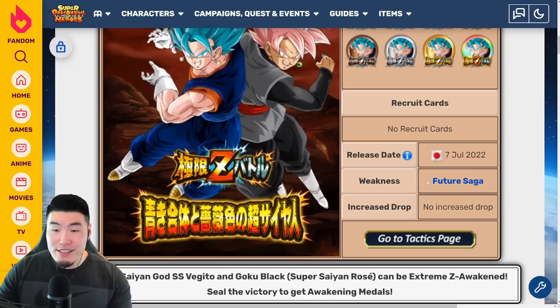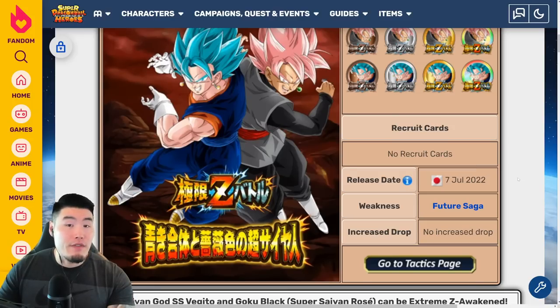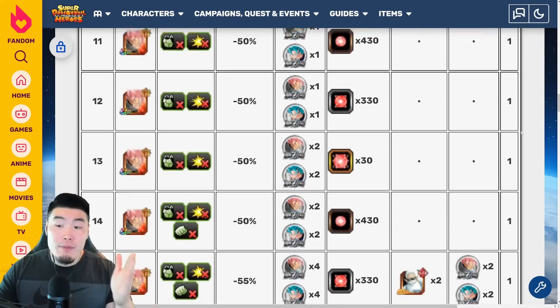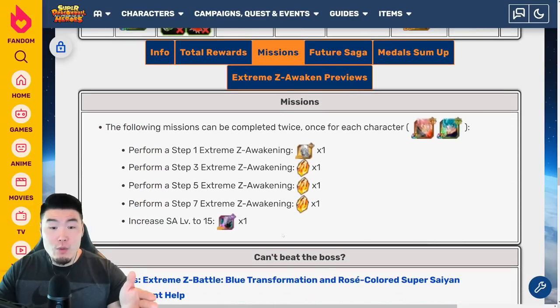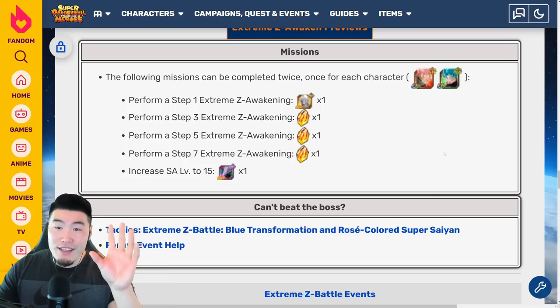The weakness for this event is the Future Saga category, so if possible, we do want to bring a Future Saga team, or at least mostly Future Saga units on whichever team you want to use. By the way, the release date is not shown here for Global, but it should be December 5th, 2022. You start by fighting Goku Black, and for each clear you're getting one Dragonstone up until level 20, and then after level 20 you're getting two Dragonstones per clear, for a grand total of 40 stones for the stages, plus a few more stones for Extreme Z Awakening each of them. If you Extreme Z Awaken both, that's six more stones, so 46 stones available from this Extreme Z Battle event.